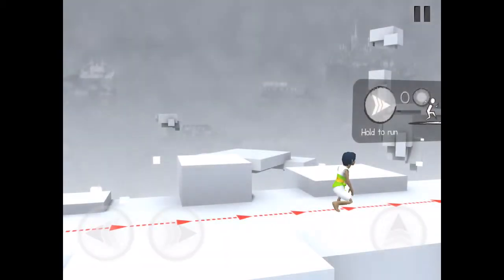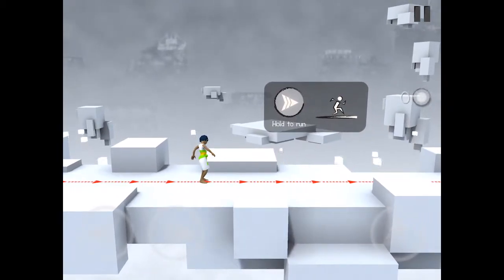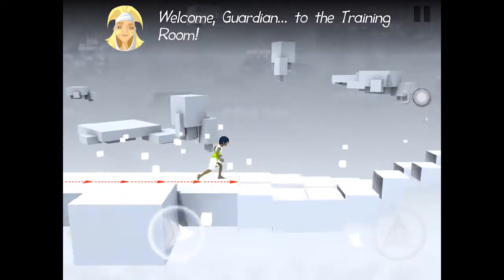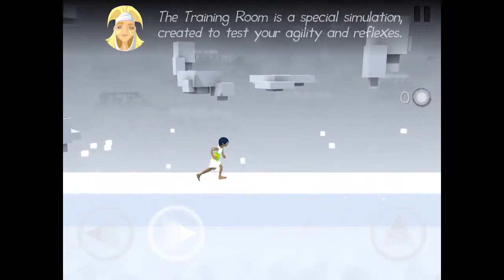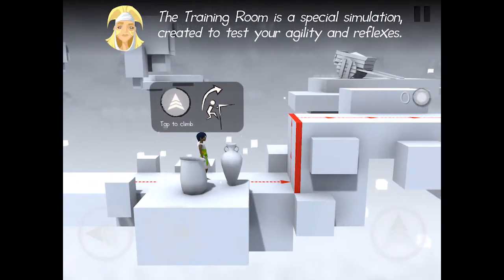On your screen, you will see three buttons with arrows. Touch the buttons at the bottom left of your screen to go in the direction of the arrow, or swap to go the other way. The button at the bottom right of the screen is the action button. Touch this to jump, climb, spring or bounce. The appearance of the button changes to help you know what to do.